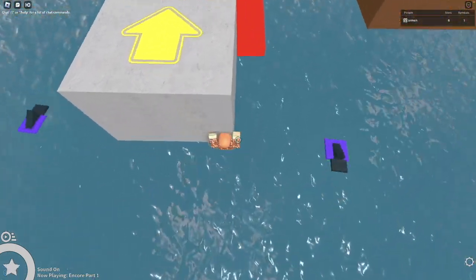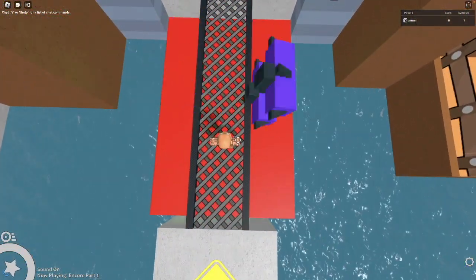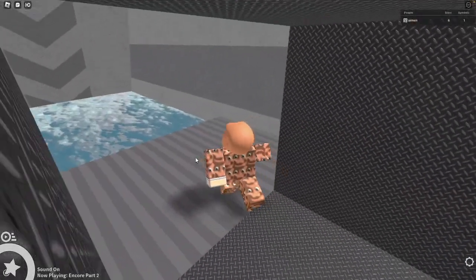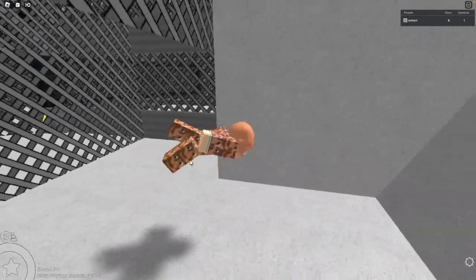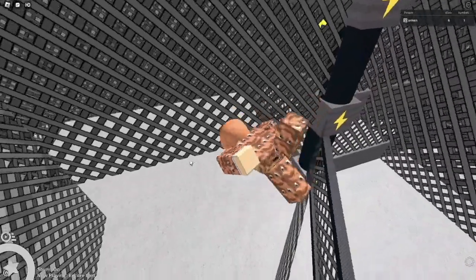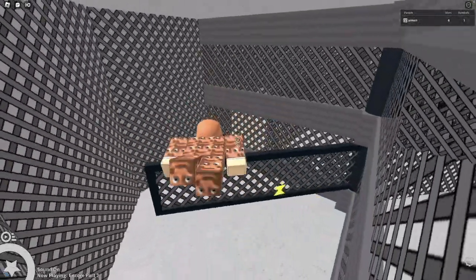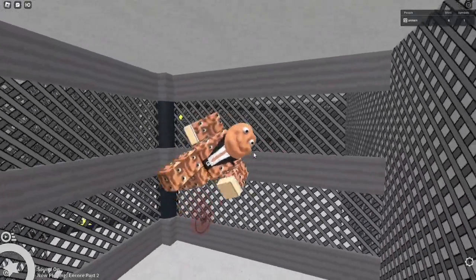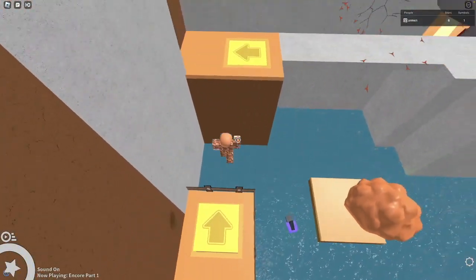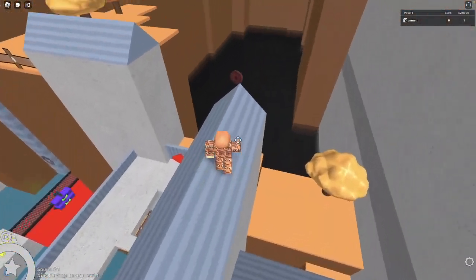Congrats, you're in the next area. You wanna get up here and then jump over here. Now let's get the red down here — swim in there and get the red. Now you just wanna die. Having your checkpoint here will help you — it's a convenient thing. Just wanna wall hop on up here, get that red.